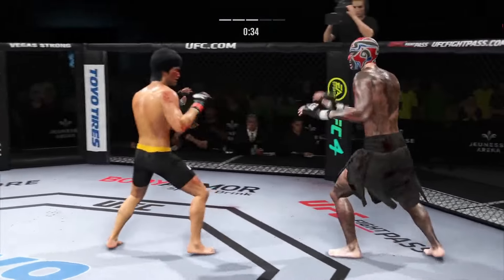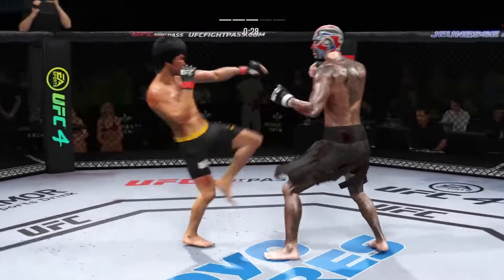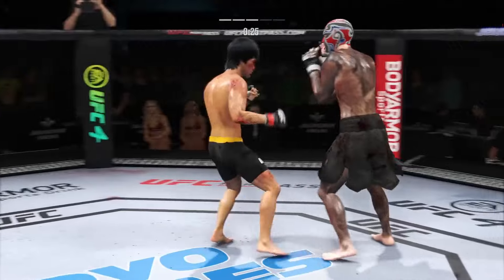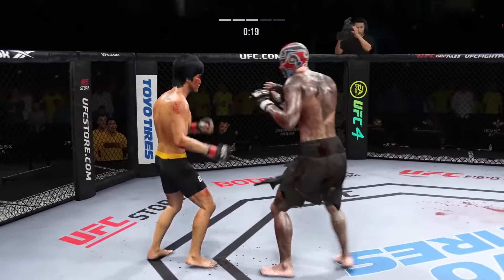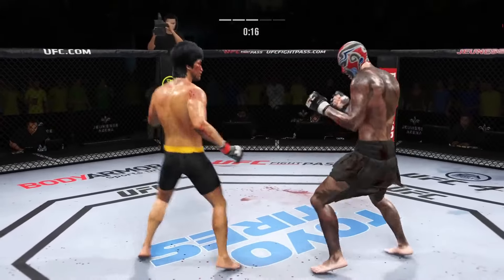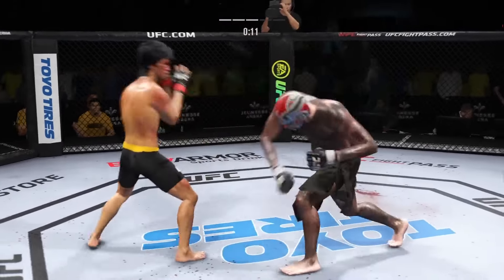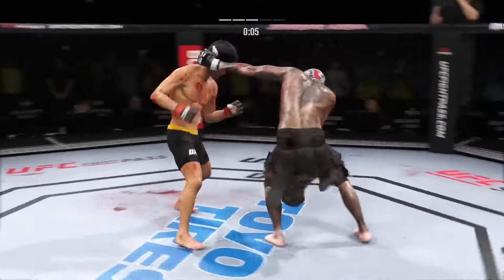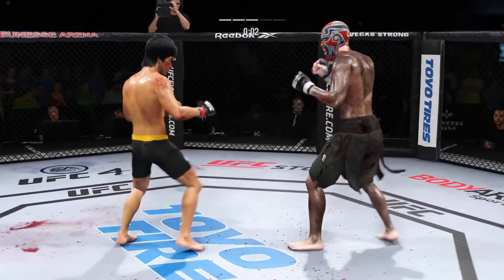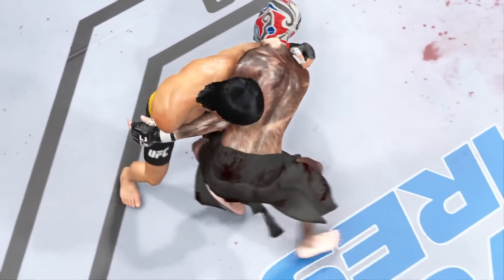Look at the force behind that leg kick. He engages in a single collar tie — sneaky head kick. Hard shots landing on both sides. Muay Thai plum — Lee gets touched by that kick. He goes for the takedown, unable to get the fight to the canvas. This is a testament to his opponent's ability to see the shots coming, defend them, and make the fight happen where he wants. He landed that kick to the outside of the lead leg — he is chopping up that leg. They say chop down the tree, you slow your opponent down first with those nice outside leg kicks.